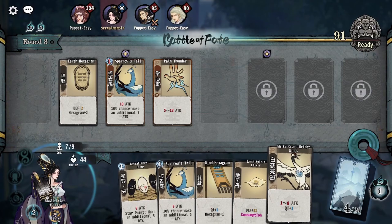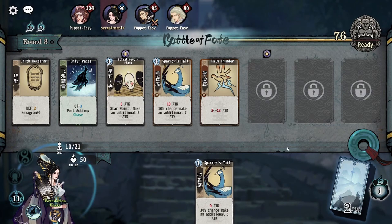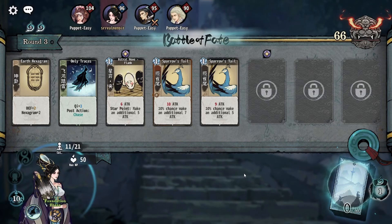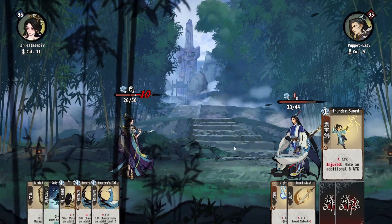Heptastar's tier 1 cards are very powerful, with Astral Move Flank and Sparrow's Tail providing very high damage. Finding your chi source can be a challenge early, as Dotted Around and White Crane Bright Wings both require upgrades to make 2 chi. Focus on upgrading one or the other. White Crane will necessitate Earth Hex to maximize its damage roll, while Dotted Around can let you play Zhen Hexagram if you only play Sparrow's Tail or Striding Into the Wind as hexagram spenders. Focus on making enough chi and hexagrams to support your cards. Shifting Stars can enable you to benefit from an extra star point for your astral move cards and star power, or even fix your chi in a pinch by playing it in slots 2 or 5.